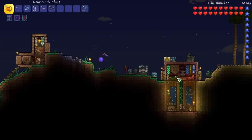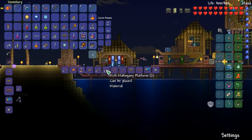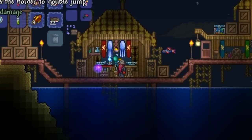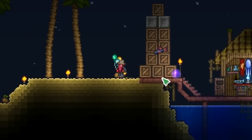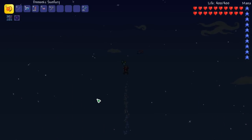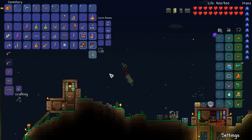We got the balloons and now we are going to craft them. And it gave us menacing — are you kidding me? I'll take menacing, hell yeah. We are now allowed to quadruple jump — one, two, three, four. Oh my God, and I got my hovering too, so I'll safely hover back to the floor.